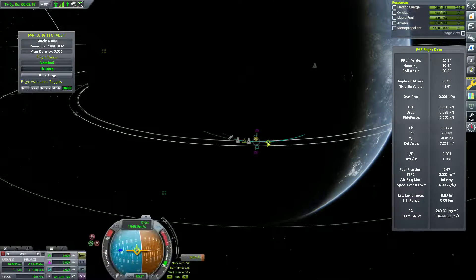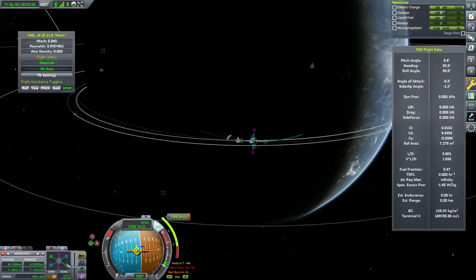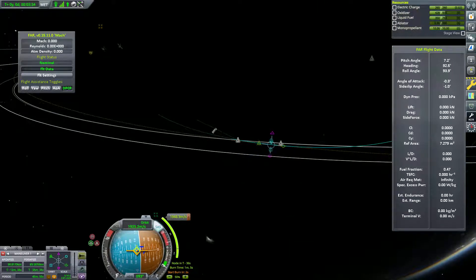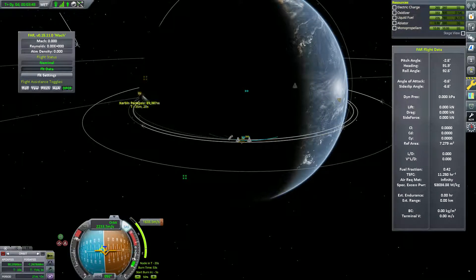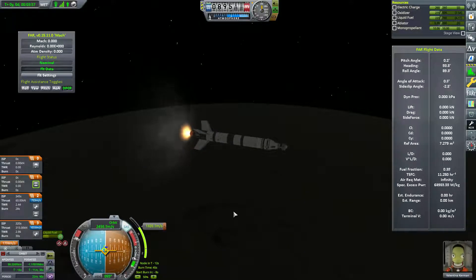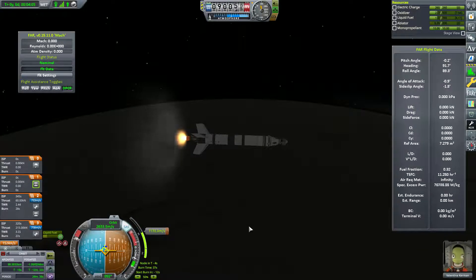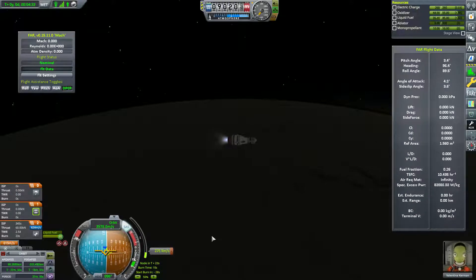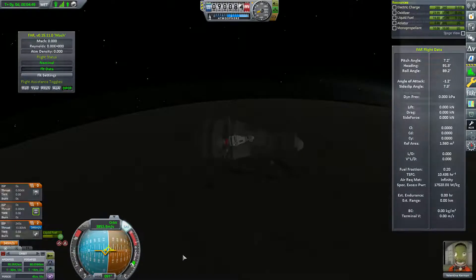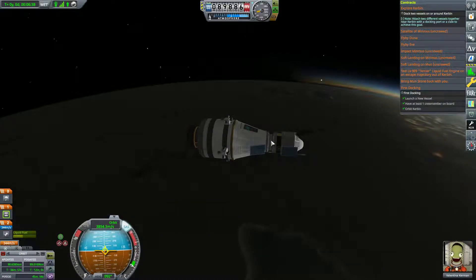This particular gravity turn wasn't as efficient as I'd liked, but that's okay. As long as we have enough delta-v in this stage we should be able to close our orbit and do our docking tests. We don't quite have the level three tracking station yet, so we don't have a Kerbal Engineer readout right now, but that's okay — we've got the stock ones built into KSP 1.7.